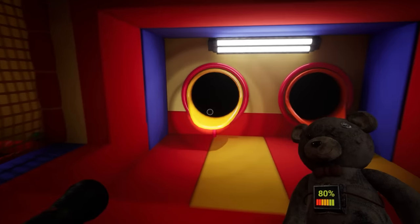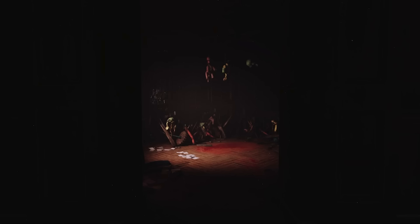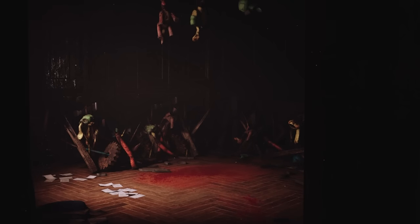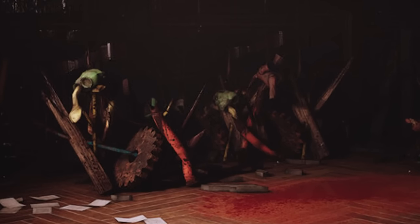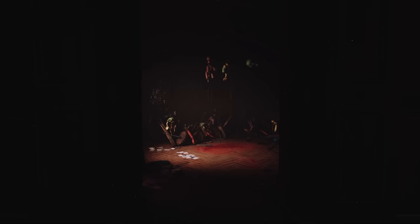Next we have gameplay screenshots. I showed these in a short earlier this week but didn't do a full breakdown. This first one is one of the rooms somewhere in the orphanage - there's blood on the floor, a bunch of crushed up toys, and toys hanging from the ceiling, which we've seen in Chapter 1. So whatever is hanging these things up is back and doing it again. Things have gone horribly bad here.